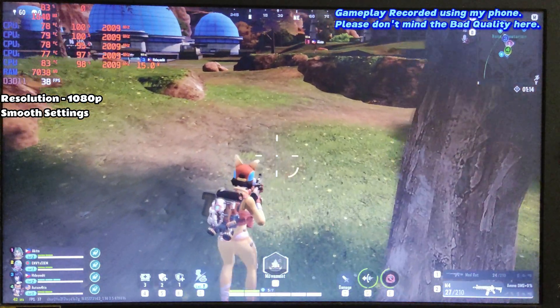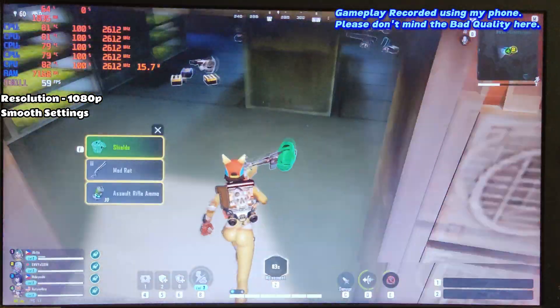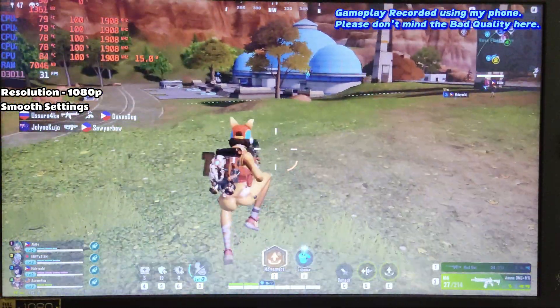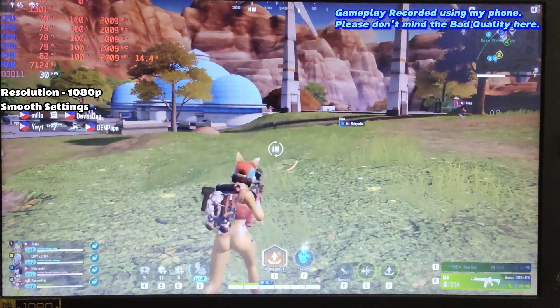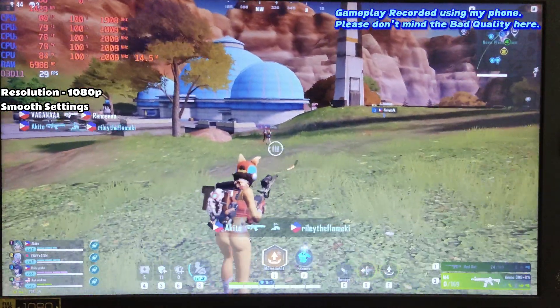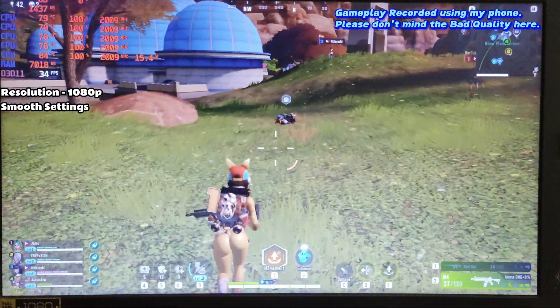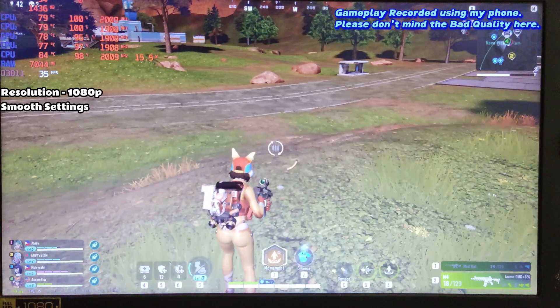Now testing Battle Royale mode, which has a much larger map and more players. The game performs decently — in large open world areas I'm getting around 30 to 35 FPS, and in less intensive areas 60+ FPS. The real issue is during gunfights in open areas, where FPS drops to 24 to 25, making it hard to aim. RAM usage is close to 7 GB here, so having at least 6 GB is extremely important. We definitely need more than 60 FPS for a smooth competitive experience.